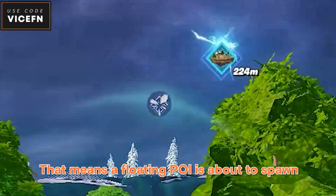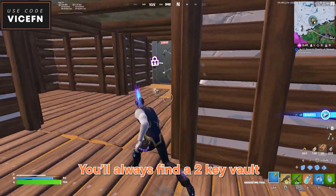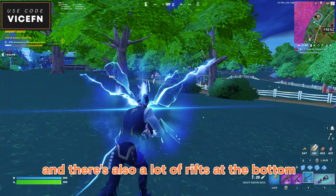Finally, if you see a rift icon, that means a floating POI is about to spawn. So if you need some good loot, go towards it. You'll always find a two-key vault which will give you pretty good loot, and there are also a lot of rifts at the bottom which can help you rotate.